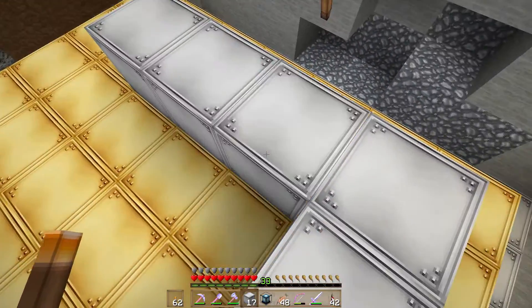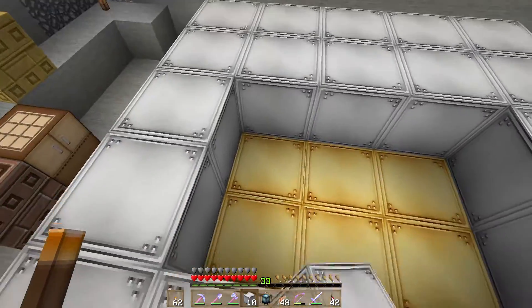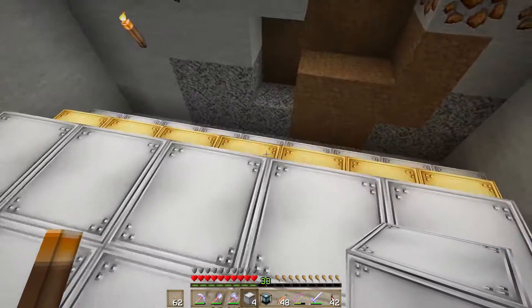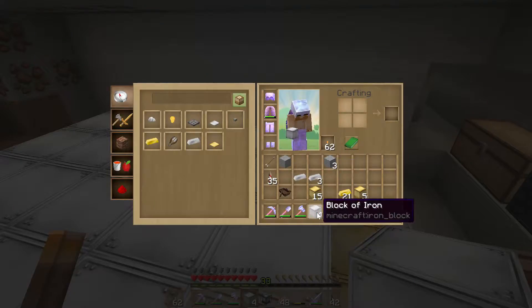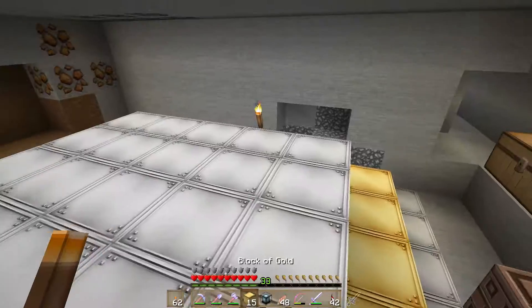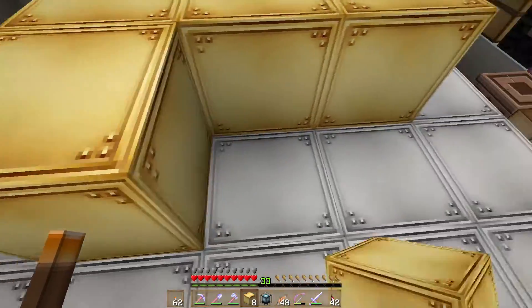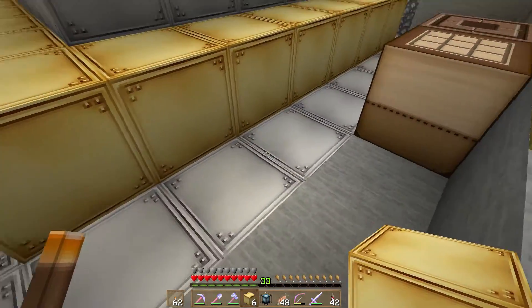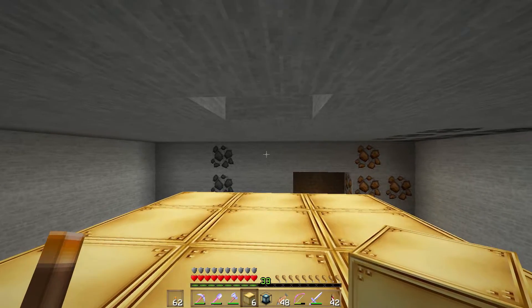Five times five is 25. It's helpful in your life to know your squares when you need to find the square root of a number. Our next layer will be three by three — this will work out nicely. I think it'll look nice too for our beacon, iron and then gold and then iron and then gold — it'll look like it makes sense.